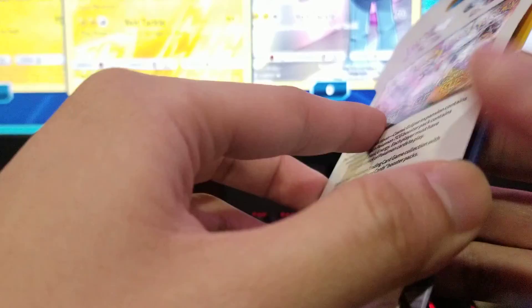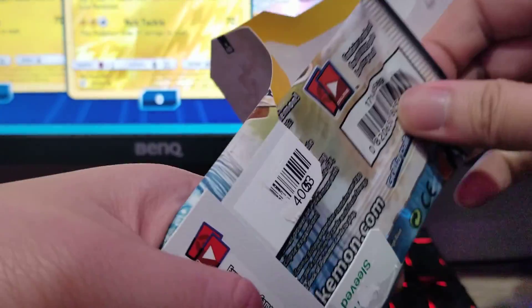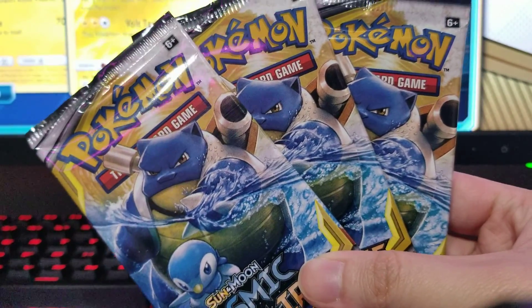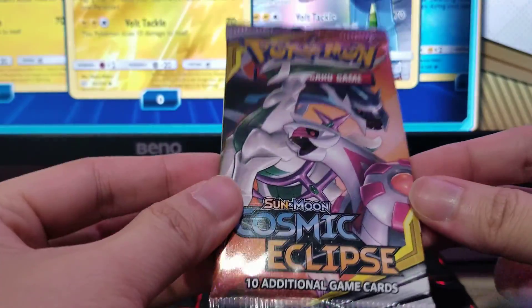There we go, we got four and we're going to the last one. Sometimes it's glued — really really glued. There we go, we got it! We got different arts — three Blastoise, and the Sun and Moon legendaries: Lunala, Solgaleo, Palkia, and the Alolan ones. Not bad! I'll start with the Blastoise pack first.